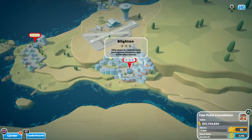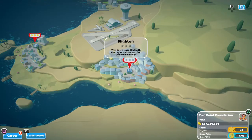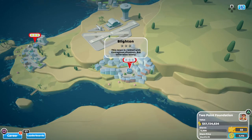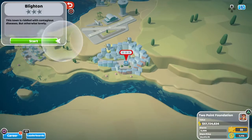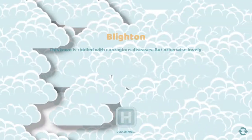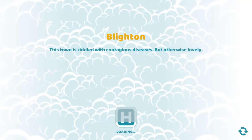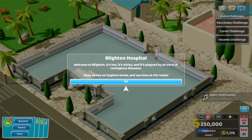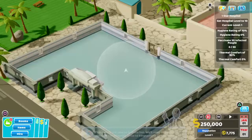Hi everyone and welcome to Power Plays. I'm Harry and today we're going to be continuing our Two Point Hospital adventure with Blyton. This is the third and final hospital of this tropical area. This town is riddled with contagious diseases but otherwise lovely. Welcome to Blyton - it's hot and sticky and plagued by all sorts of contagious diseases. Keep an eye on the hygiene levels and get the vaccines ready.